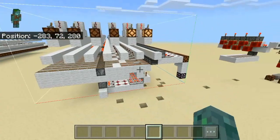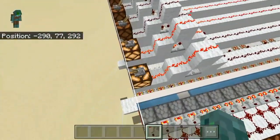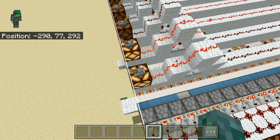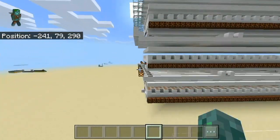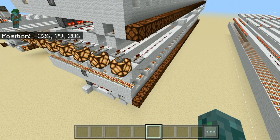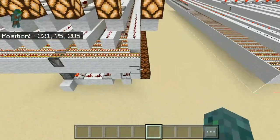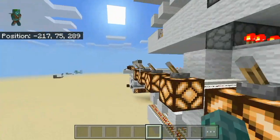Here I also added a simple system to make it spam-proof, so you can spam the input for as long as you want. I don't think the other ones are spam-proof because of the T flip-flops. It's safer to add one of those systems, though it of course also makes it bigger.